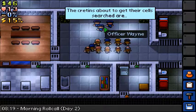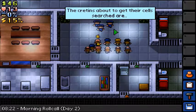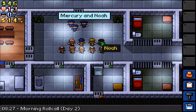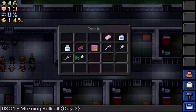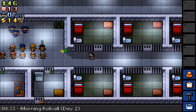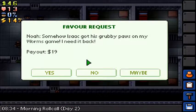I've got a shank now, so I'll see who's up for cell checks. Then I'll hit somebody and run, because I'm an awful person. Cell search — Mercury and Noah. Screw you. I'm going to punch the guy who's saying roll call because I don't like him. I don't have any contraband, so it's fine. Somehow Isaac got his grubby paws on my Worms game — I need it back.